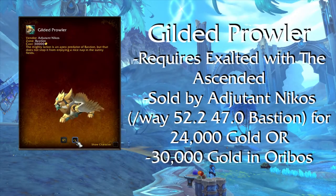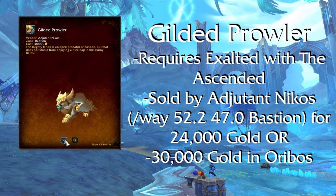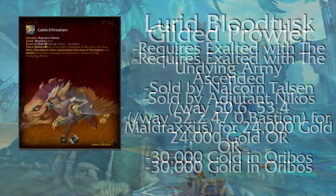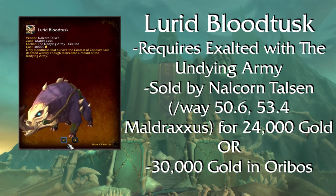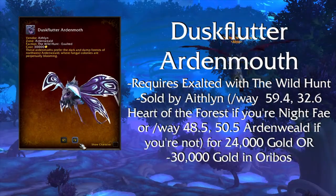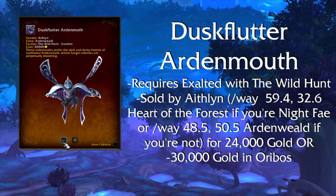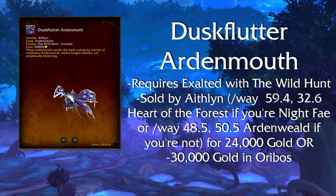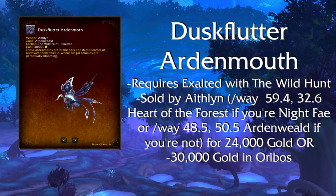Gilded Prowler — this mount requires you to be Exalted with the Ascendant and can be bought from Adrotes Nikos in Bastion for 24k gold at these coordinates, or for 30k gold in Oribos. Lurid Blood Tusk — sold by Nalcom Thalson in Maldraxxus at these coordinates for 20k gold, or 30k gold in Oribos. Requires Exalted with the Undying Army. Dusk Flutter Ardenmouth — sold by Aethlyn in Ardenweald; if you're Night Fae she will be in the Heart of the Forest, otherwise at a different set of coordinates in Ardenweald. She sells this mount for 24k gold and requires Exalted with the Wild Hunt, or 30k gold in Oribos.